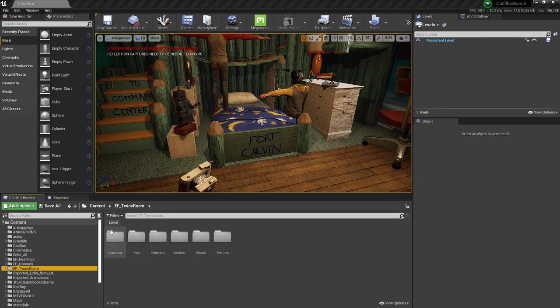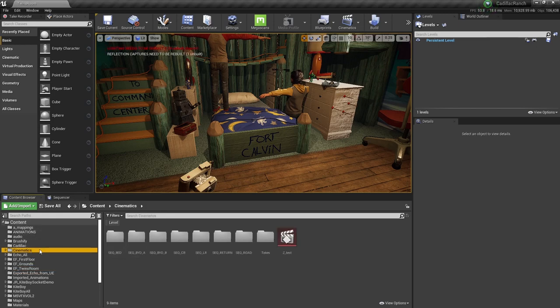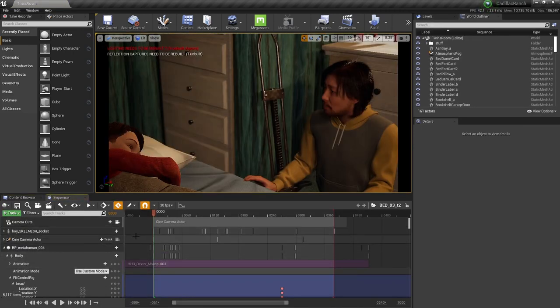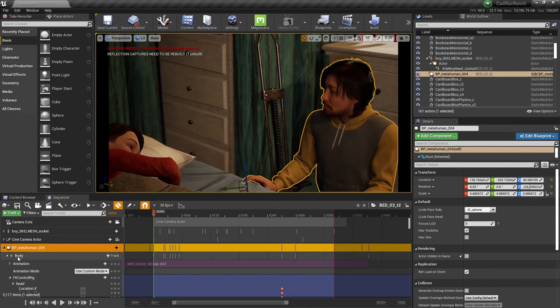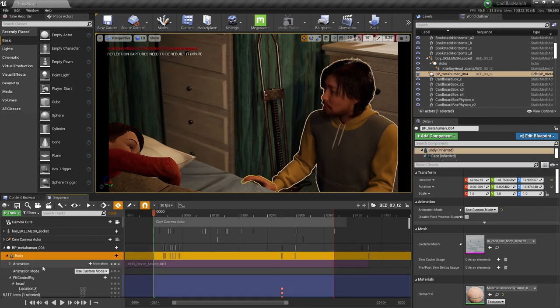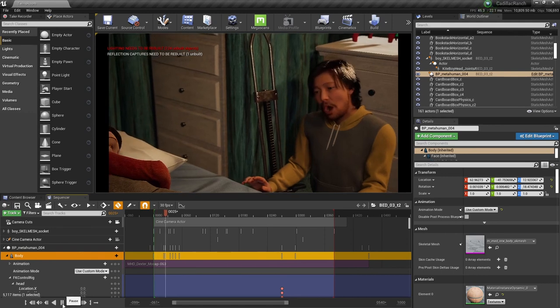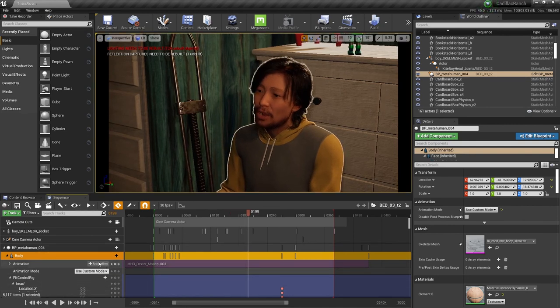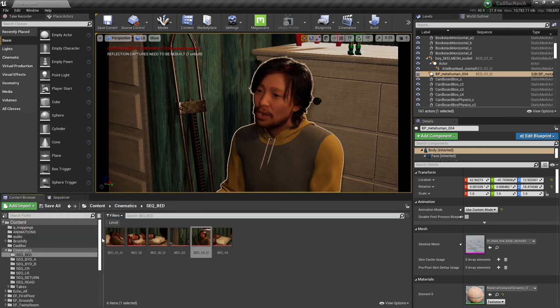For the animation, there were a few different methods used. Looking at a shot near the end, you have control over the body and control over the face, so you can capture them independently. The body animation here is mocap of just kind of squatting. A lot of the situation was using mocap — a quick overview: it was done with the XN suit, exported as FBX, then run into Maya to add a little rig.